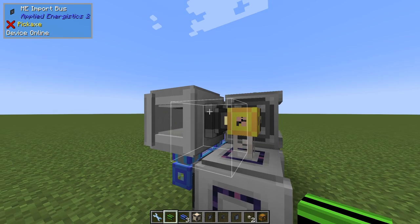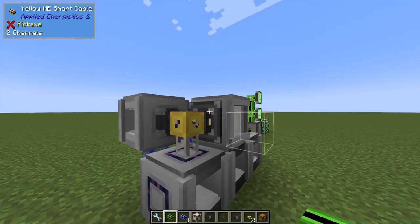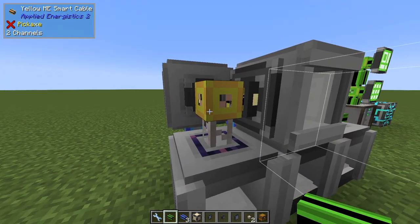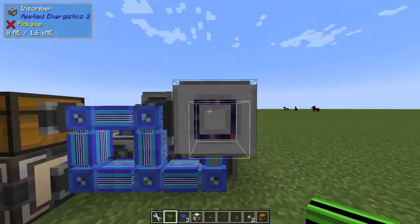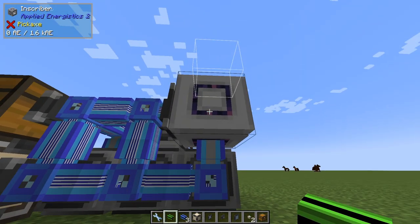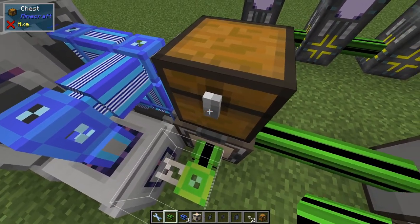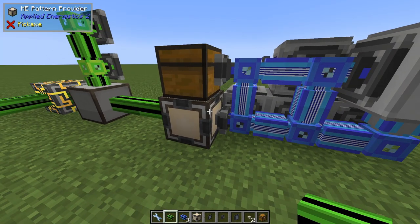This yellow network consists of these two - you can see we have two channels in this network. They get power from this quartz fiber, an import bus and a storage bus. It's a very small network but we have to separate them because the blue one is completely filled up. Power comes to this one from this blue part down here, then we get power to this one. So all of them get power from different paths but the entry point is over here. Previously I had quartz fiber between blue and green but that's not needed right now because we can connect it there instead.